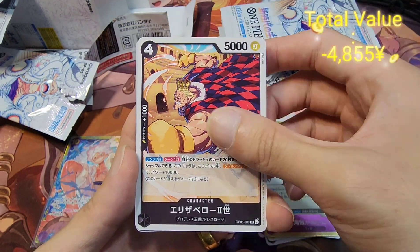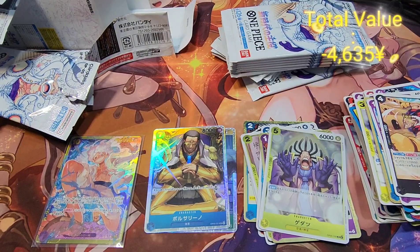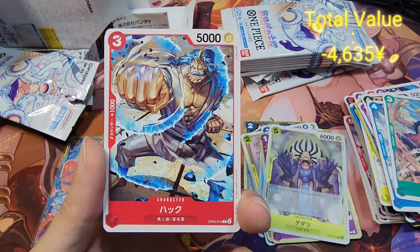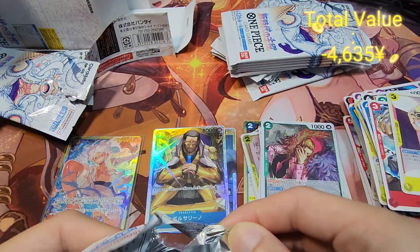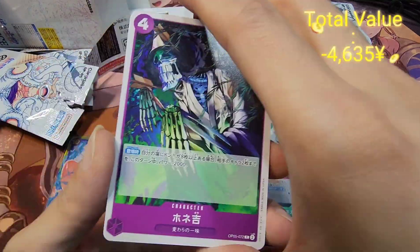Let's see what cards we're still missing — still some SR. They should be buried somewhere in our remaining packs, and we still have foil Dons to uncover, so that's something to look forward to. It does feel like there are a lot more packs compared to previous boxes, though I'm not sure since I don't usually do One Piece.